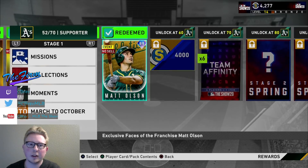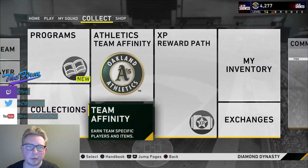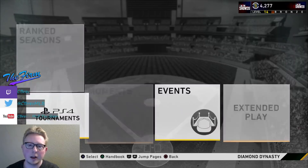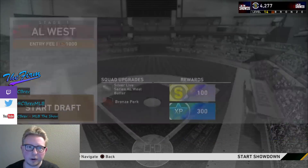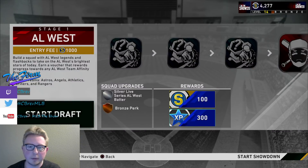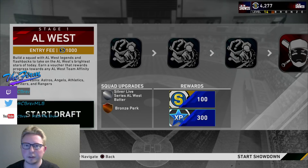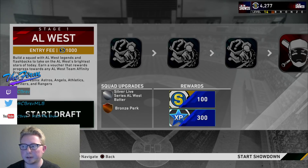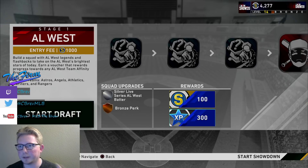So the way Showdown works - we'll just hop into it. I'm going to do Gallo next, so we might as well just start up a Showdown. You go to the division you want to do. Make sure you're doing the division of the team that you want to complete the Team Affinity for, because the vouchers are division-specific. This does cost 1,000 stubs to enter. If you beat the final boss, you get 1,000 stubs back plus the Affinity vouchers plus some XP.